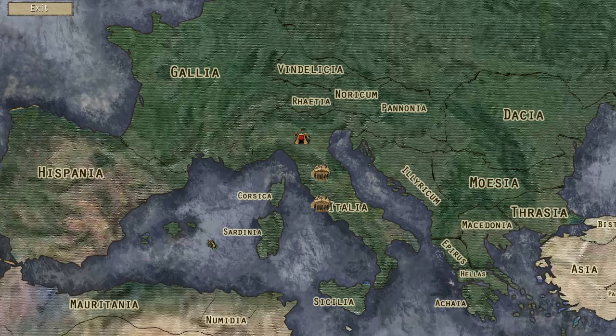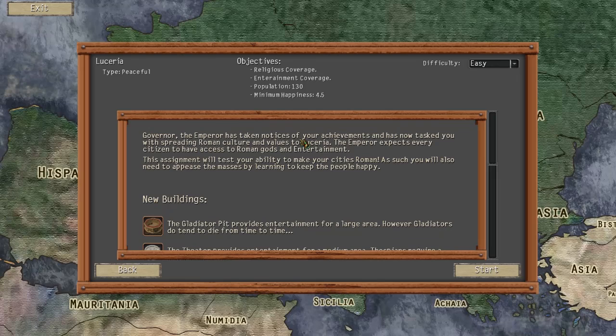Hi guys, Chuck Randy and welcome back to Empire Architect. Today in Episode 2 we are going to be stepping into a new town called Luceria, on Peaceful. The objectives for this one are to get some religious coverage, entertainment coverage, and a population of 130 with a minimum happiness of 4.5.